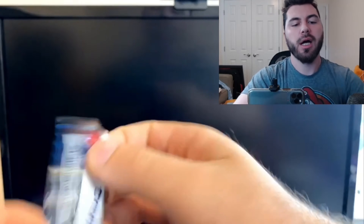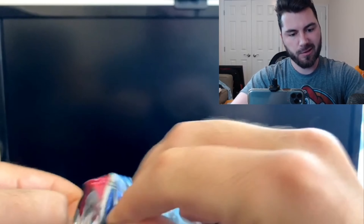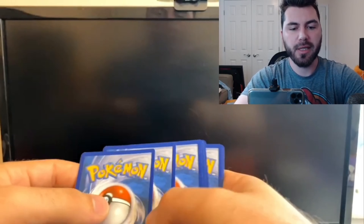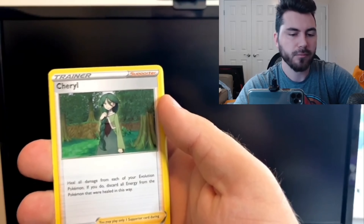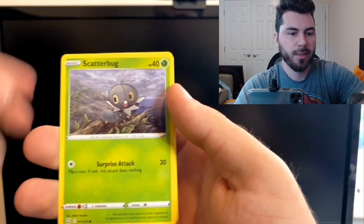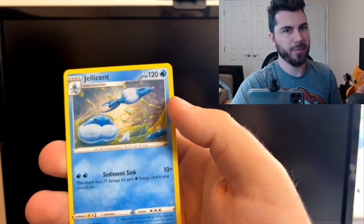I'm going to run out of sleeves — I only pulled out four. Let's see if I have to pull out another one. I did not sleeve up my Mew promo V. So maybe some last-pack magic specifically for the Battle Styles packs. Let's guess fighting energy — and it is not fighting energy, which is fine. Scatterbug, Cubone, Single Strike Energy. Our final pack is the only one without a pull in it, but I will take that luck any day.